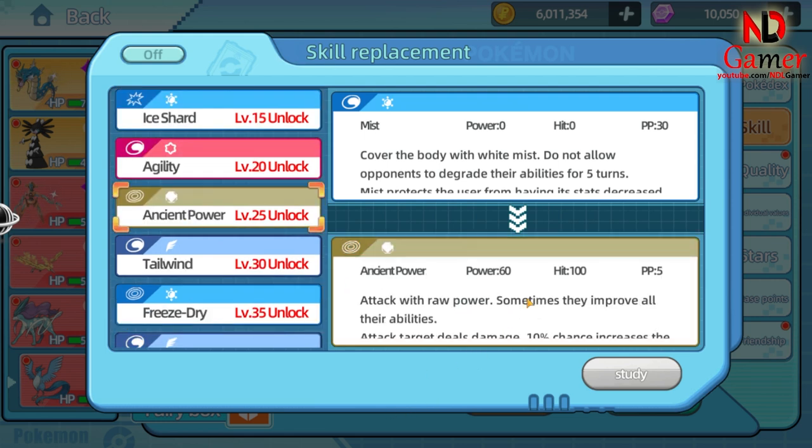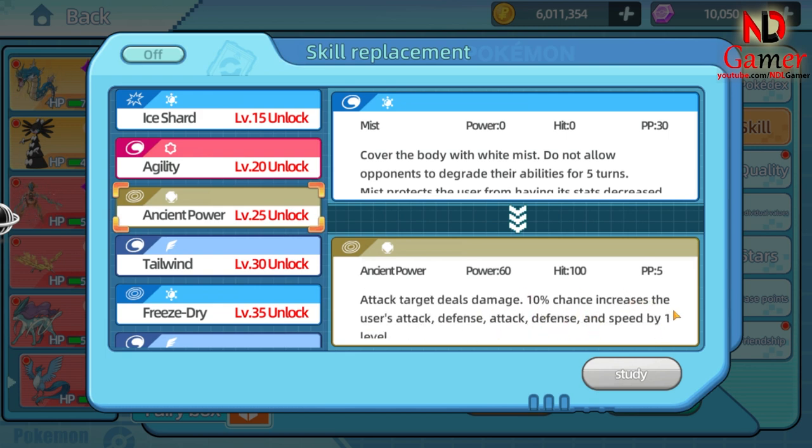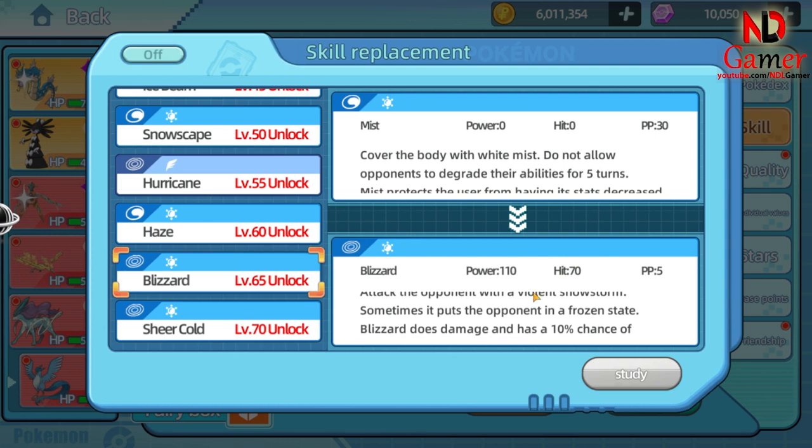For the fourth move, Ancient Power can be used as it deals damage and may boost all of Articuno's stats. Alternatively, you can use Blizzard, but it requires Level 65 and has an accuracy of only 70%, so it may miss.